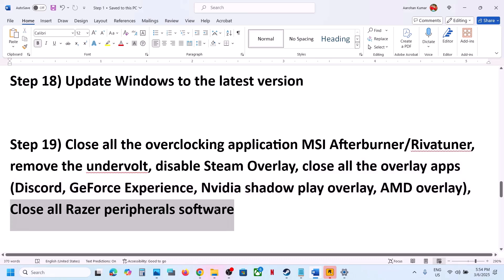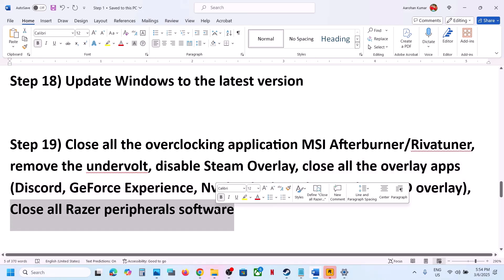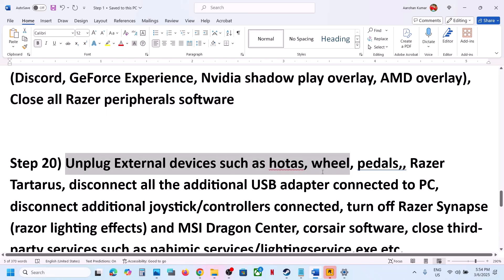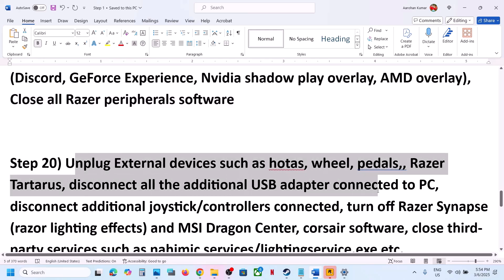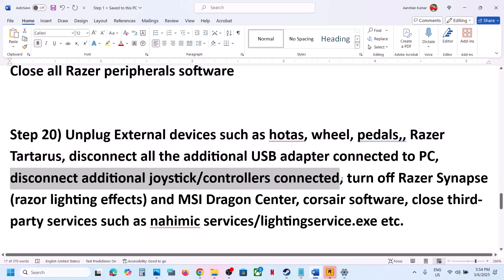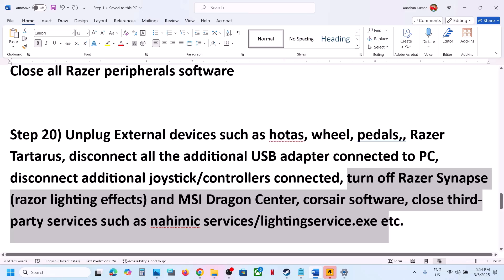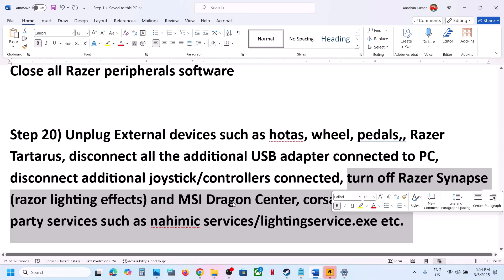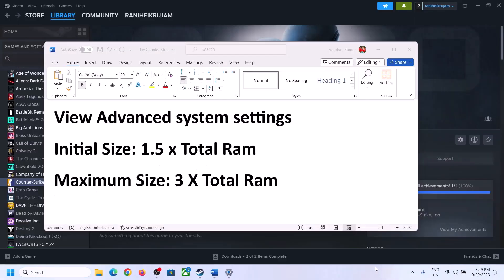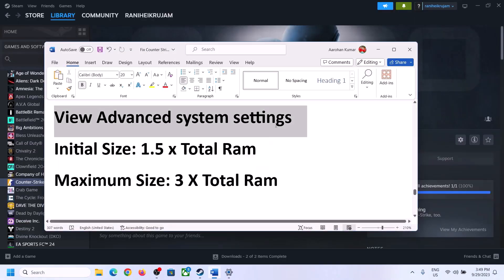If you have any third-party software running like Razer software, close it. Also unplug all external devices — steering wheels, pedals, USB adapters, extra controllers, or any extra USB dongles connected to the computer — disconnect them. Then disable or close all third-party services.